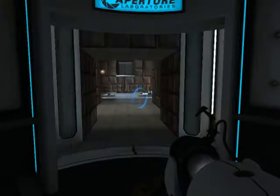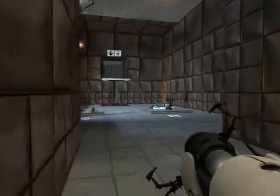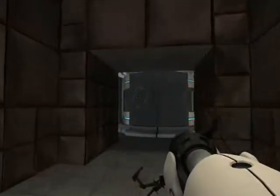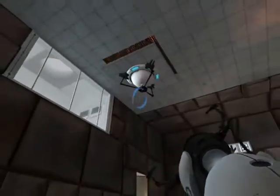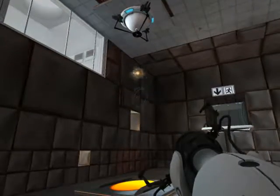Hello and welcome back to Portal with me. We are on level 6. Blood safety is one of many enrichment center goals. The Aperture Science high energy pellet seen to the left of the chamber can and has caused permanent disabilities such as vaporization. Please be careful.